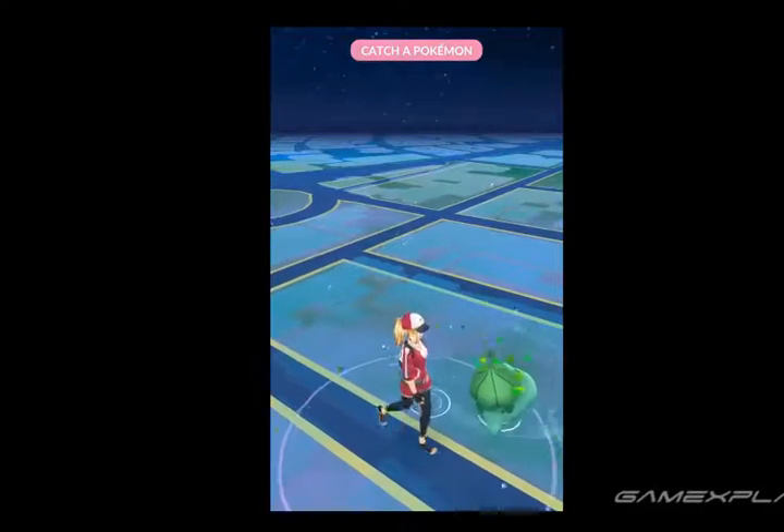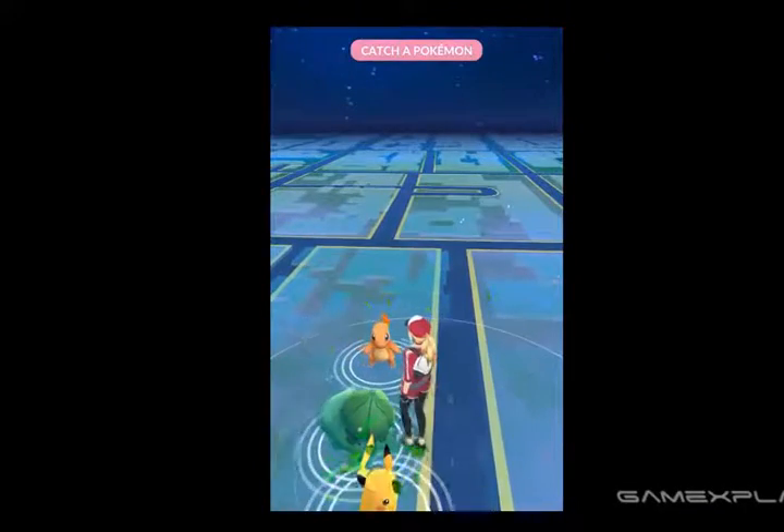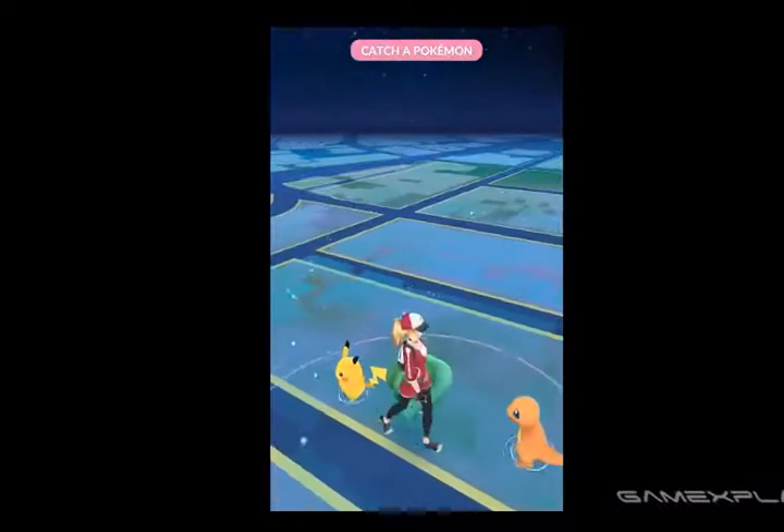Eventually, after you walk away from them enough times, they'll reappear once again — but this time, Pikachu will be with them too. Awesome! So just tap on the little guy to make him your very first Pokemon.